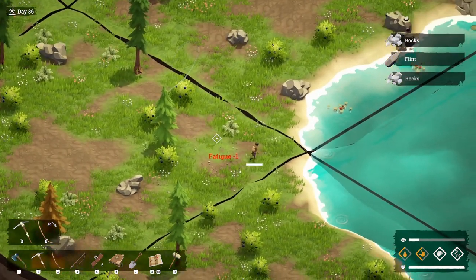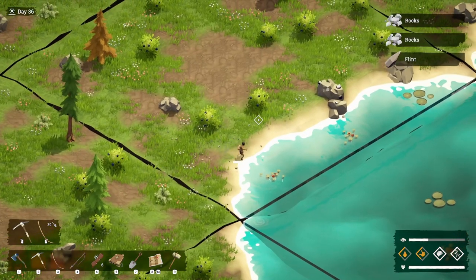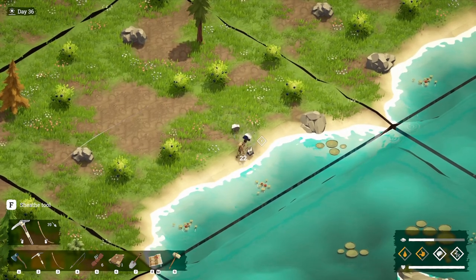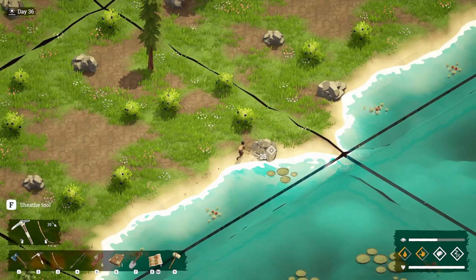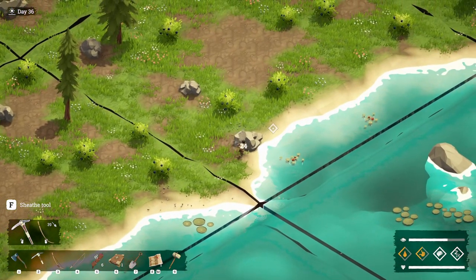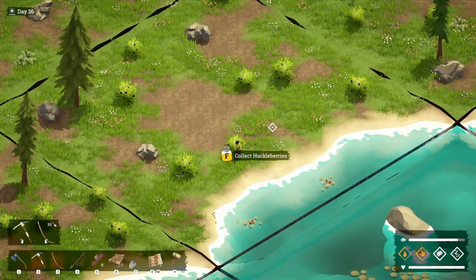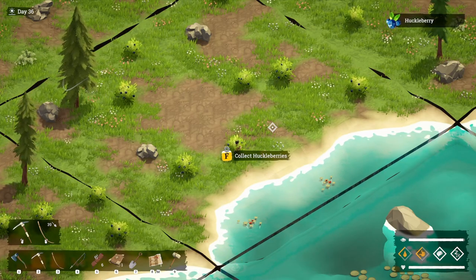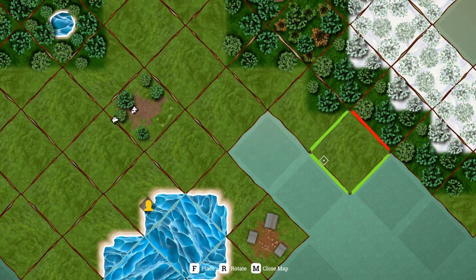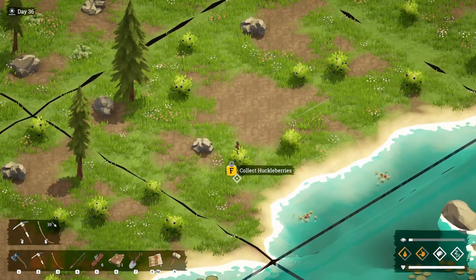I'm very grateful that there's no durability on pickaxes and tools. We're gonna spend a day building out the map, gathering random resources — which I don't even know if I need all this, but it's the quickest way to do it by the base. Right now we're back at the top, let's get some huckleberries — so many meadows I've made.